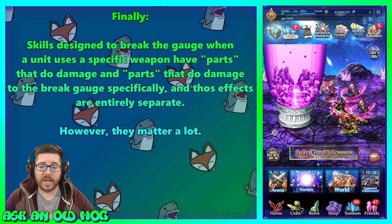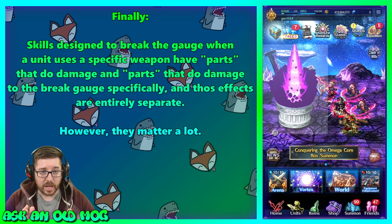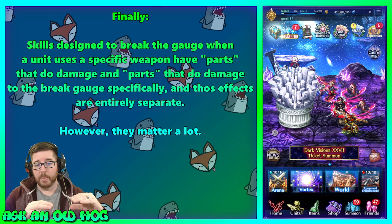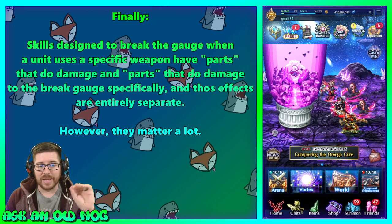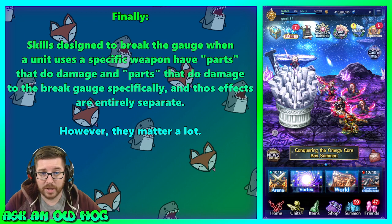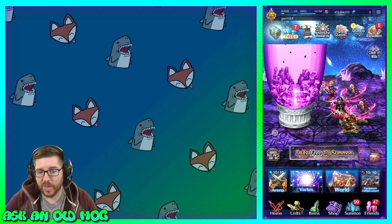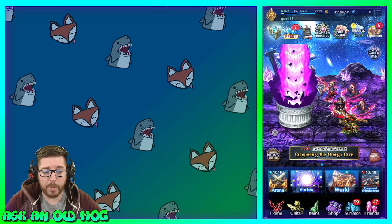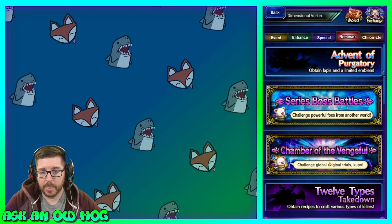Some skills are specifically designed to break the gauge more when a unit with a specific weapon uses them. These skills are broken into parts: there's usually a damage part that does a little damage to the boss, and a separate break damage part. The damage part doesn't affect the breakage at all — only the break damage part does. To demonstrate this, I've got five units in my party and we're going into a trial with a breakage so I can show you how the gauge moves.